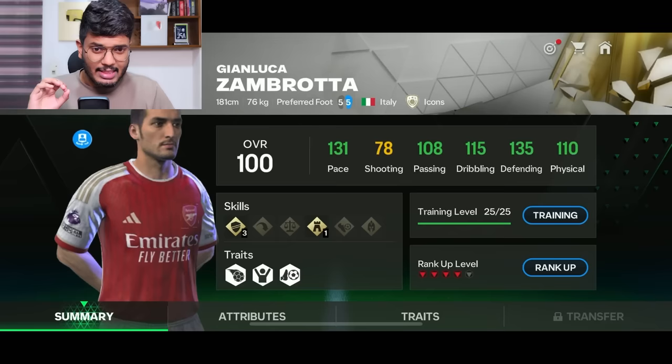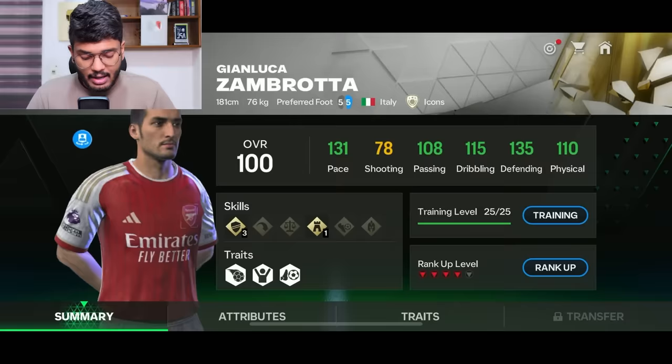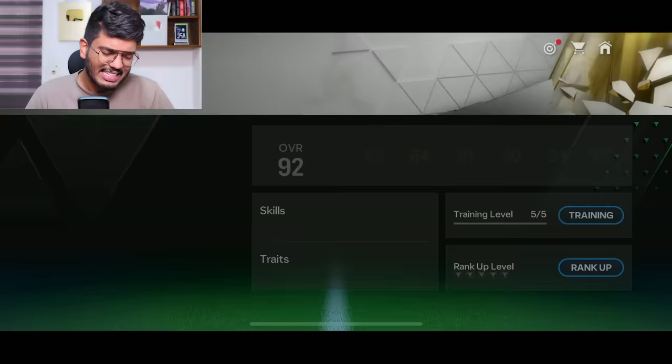Zambrota looks like a solid card — 131 pace, 135 defense, 110 physical, 115 dribbling, and 100 passing. Although his stats might not be better than Robert Acalos, he feels better in the game. His dives into tackles is quite useful as well in some situations. Great left back card. And then Zenity — this is actually quite an old card, more than four months old, from the rivals event. It was a free-to-play card back then.